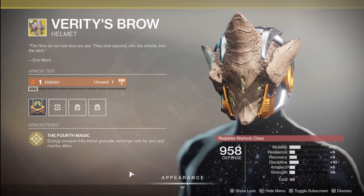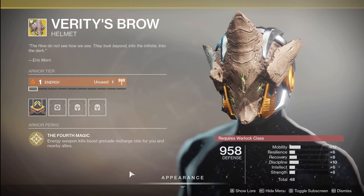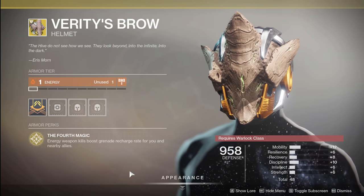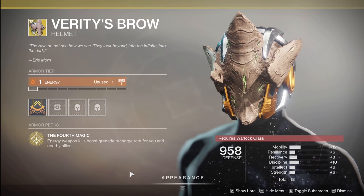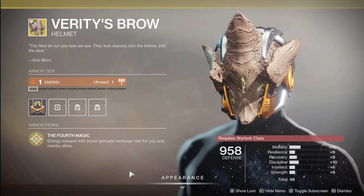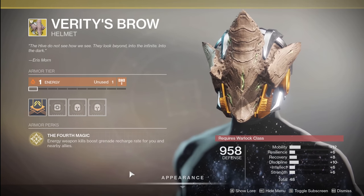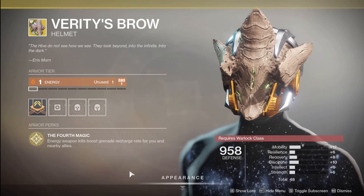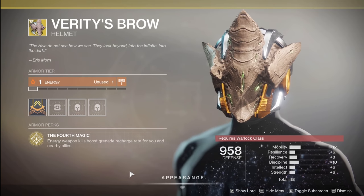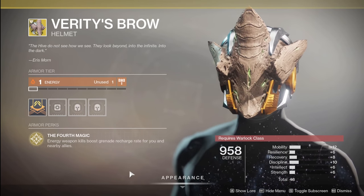Finally, for the warlock, we've got Verity's Brow. Your perk is The Fourth Magic: energy weapon kills boost grenade recharge rate for you and nearby allies. If you have an energy weapon you like using a lot — maybe you're running around with Luna's Howl — and you want your grenade to be up more frequently, there are probably other exotics that work better. But if you're built around using your energy weapon all the time and your grenade recharge rate, it's going to benefit you within those two specifically. If you're running a kinetic pulse rifle with a melee build, this one's not going to serve you as much. So it does have a specific kind of build you're going to want to work it into. But if you put it in there and you're getting work done with that energy weapon, your grenades are going to come up more frequently. As a warlock, you might have that handheld supernova to be able to use as much as possible. Consider that — it can be quite a bit of fun.